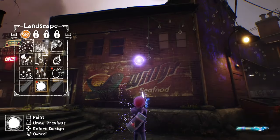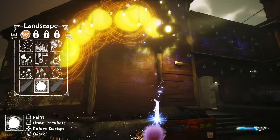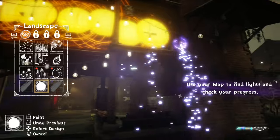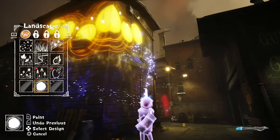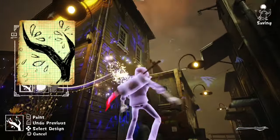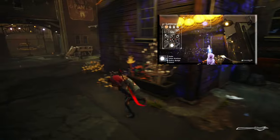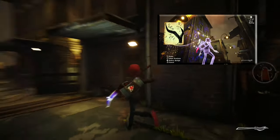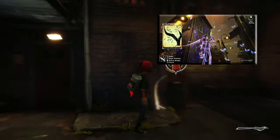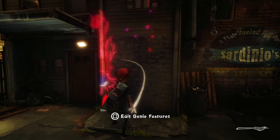Grab this landscape page — it's the sun. I like to use the sun design when lighting because it's got a bigger radius. Enable super paint and do all these lights quickly, then come over here before it wears off. There's also a cherry trees landscape page floating around in this middle area — make sure you grab that. It's a blink-and-you-miss-it moment. If you need more super paint, just call the genie over.